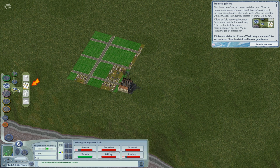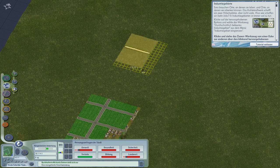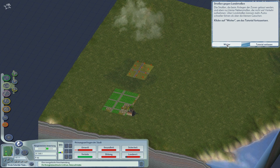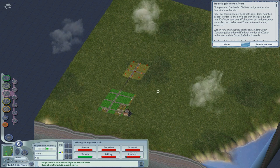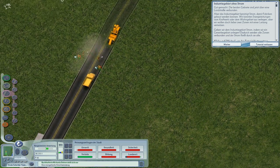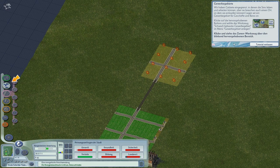Jetzt brauchen wir noch ein Industriegebiet. Das schwache ist Agrar. Nochmal ein bisschen weiter weg davon. Jetzt haben wir natürlich mal wieder keine Straße. Straßenbau – bauen wir mal eine Straße: Landstraße. Jetzt wird dann ein Sträßchen gebaut. Ich find's lustig! Das gefällt doch – so macht er Spaß. Das Industriegebiet hat keinen Strom. Jetzt will er einfach ein Gewerbegebiet dazwischen bauen, und damit ist dann auch der Strom versorgt. So kann man's auch machen.